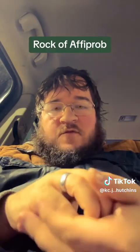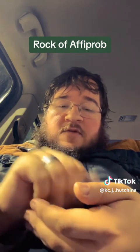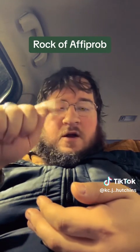This class is a sorcerer when they hold the Rock of Afroprob — the center gem glows yellow, and a set of cards dances above the rock.